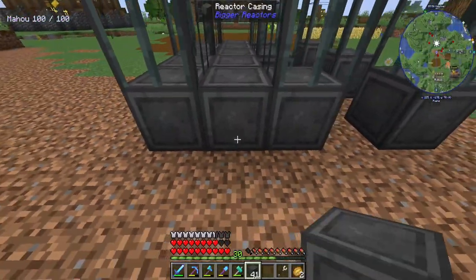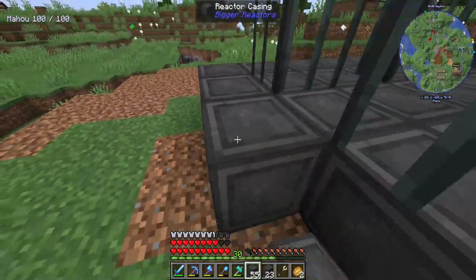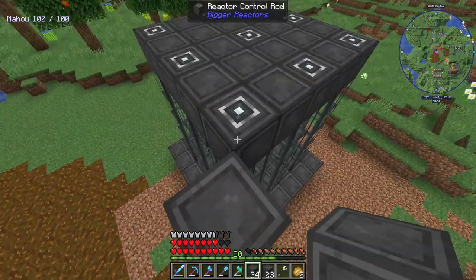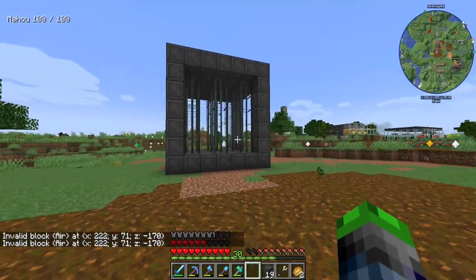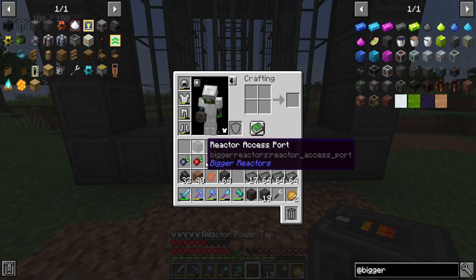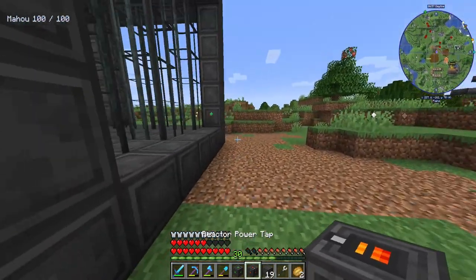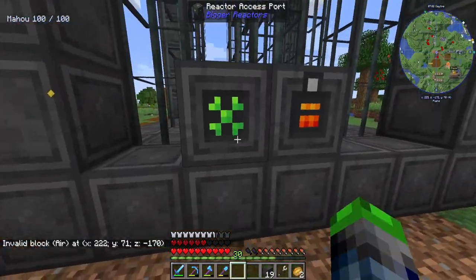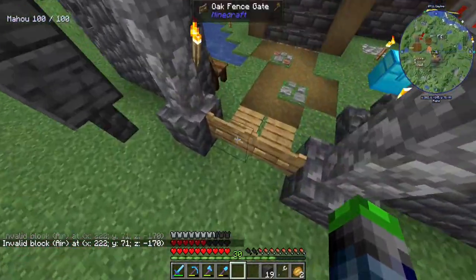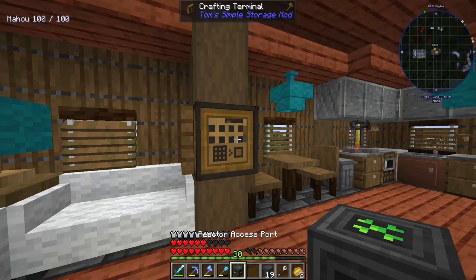I would actually like to make that outer layer reactor glass mostly, so I'm probably going to have to go take a visit to the desert and smelt some stuff up. Now we're going to bring this over — so where the glass will be, and in the corners we'll build up, and then the same on top. So we've got the structure looking pretty good. The reactor terminal goes dead center, and then our power tap. I believe we need two access ports — one input, one output.